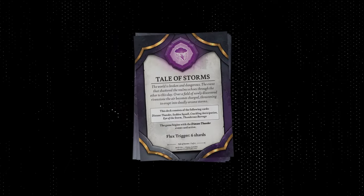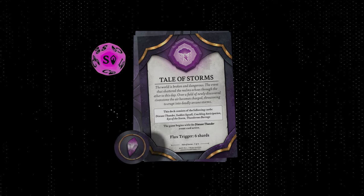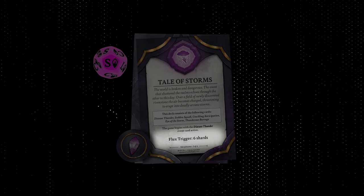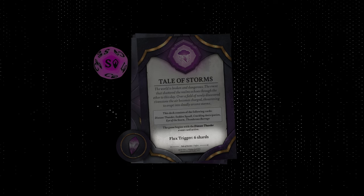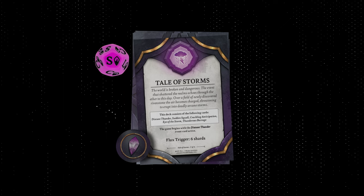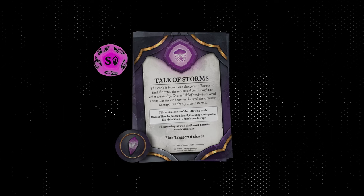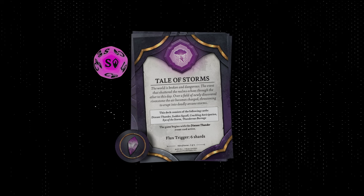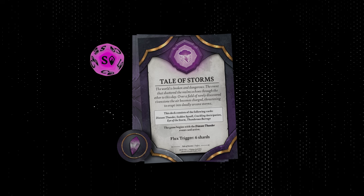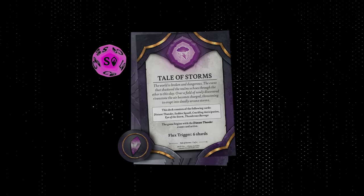Additionally, a number of shard tokens are placed on the title card of the event deck equal to the shard count shown on the die. Each event deck has a flux trigger, which indicates how many shards are needed to end the round. Because a shard die has two double shard results and one blank result, there is uncertainty regarding exactly when the round ends. After a player resolves the deposit eruption, their opponent's turn begins — they take two maneuvers, roll the shard die, resolve an eruption, and the next turn goes back to the first player. These turns go back and forth until there are enough shards on the title card to trigger the flux phase.